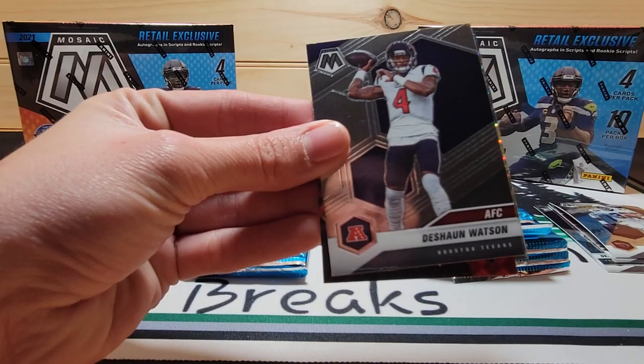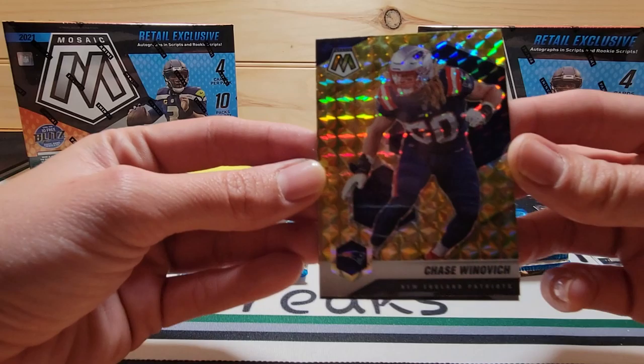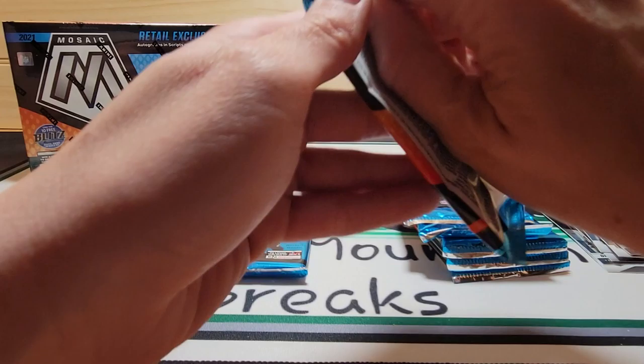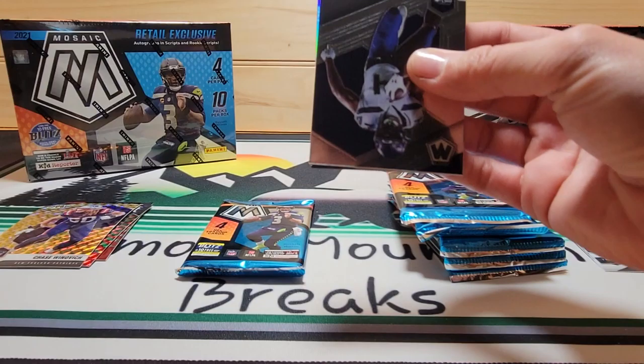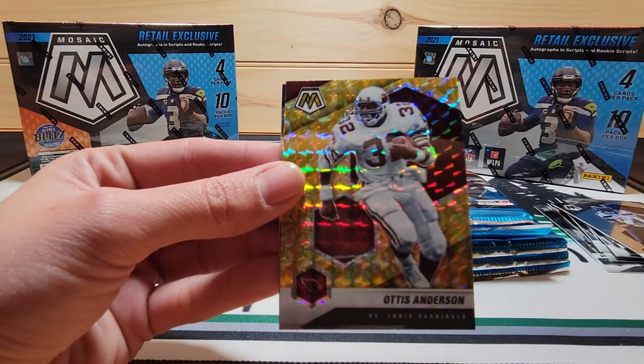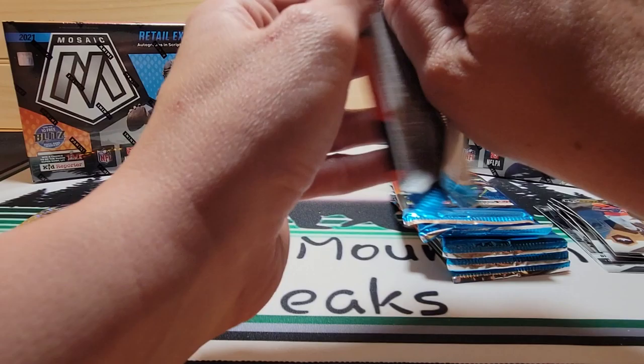Kid Reporter. Deshaun Watson. Hall of Fame, Kurt Warner. We have Chase Winovich, yellow. And Jalen Camp. Next, we have DK Metcalf. Javante Williams Silver. Otis Anderson, yellow. And Jerry Judy — second pack done.